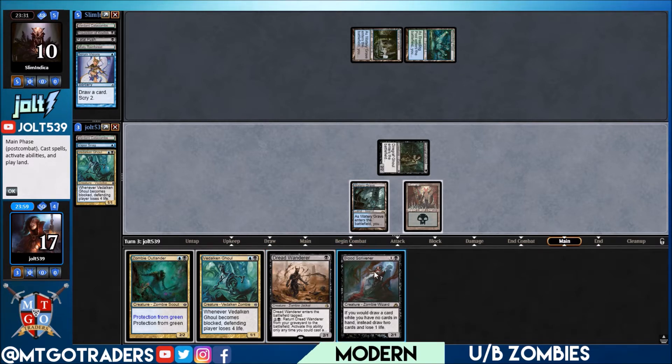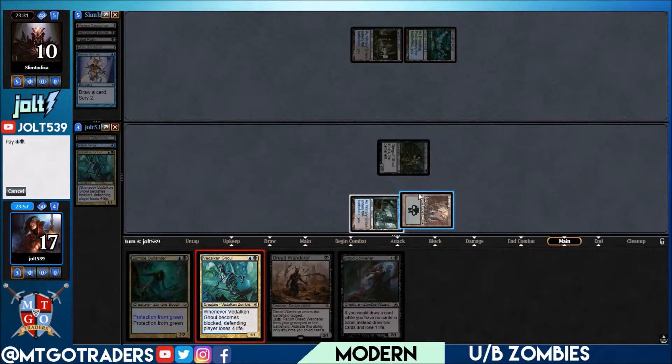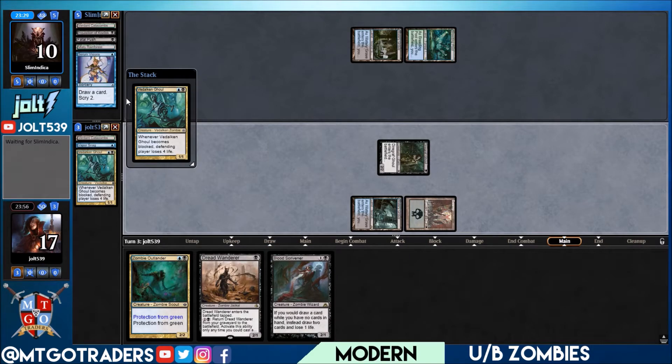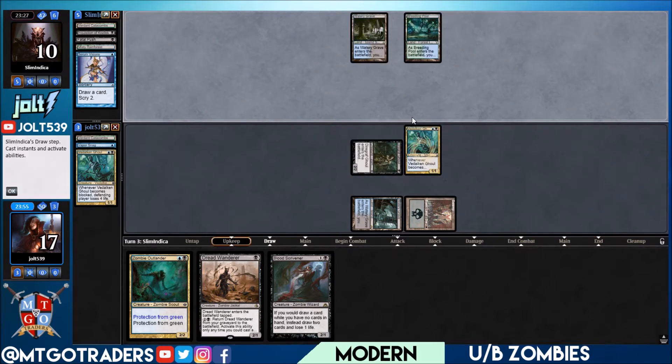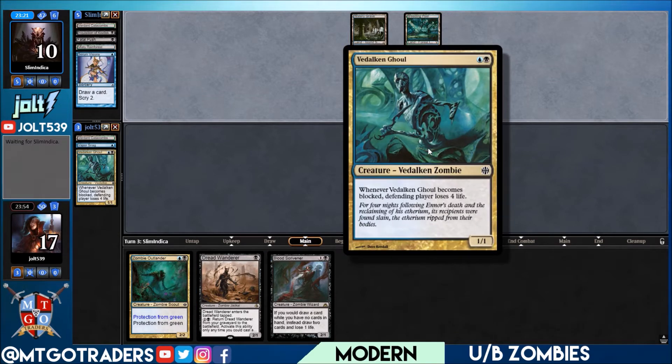Let's go for the Ghoul. They're at 10 life — if they do get some sort of blocker out we can swing with the Ghoul, at least get in for one. Eventually we'll hit our third land and get the rest of our creatures out and start swinging in. Yeah, Vadelican Ghoul has been surprisingly good — on paper it didn't look like the best card in the world.